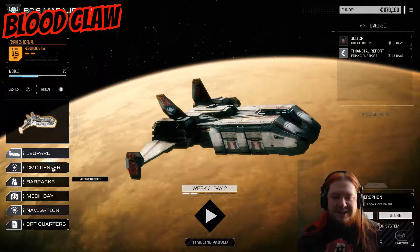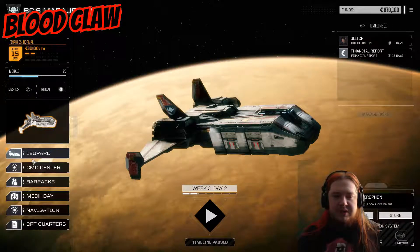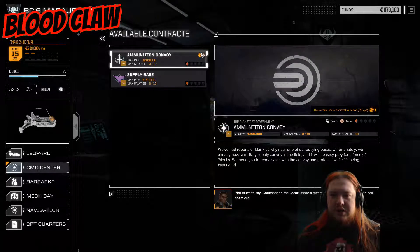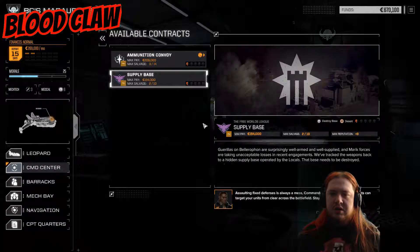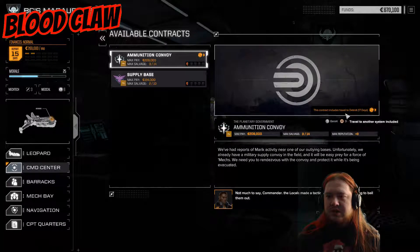We are in a wee bit of money trouble here, in orbit around some place. We need to get ourselves on a contract. There's one on this planet — a supply base — or there's one that will pay for our travel, a bit further away. I think I'm going to do this one because I need a cash injection right here, right now. Then I can travel and do the other one after. The contract includes travel to Detroit, 17 days.